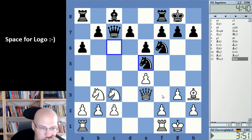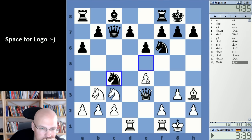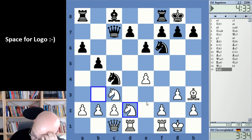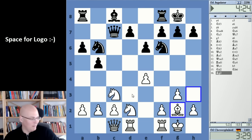Yeah, it's weak — f3 is weak. I was thinking this isn't actually that terrible. I have knight d2 and can put it back or whatever. Get rid of the knight; the knight on b3 is not positioned well anyway. So let's put this on a normal square. Should have played h3.